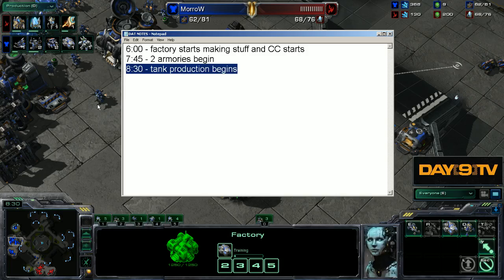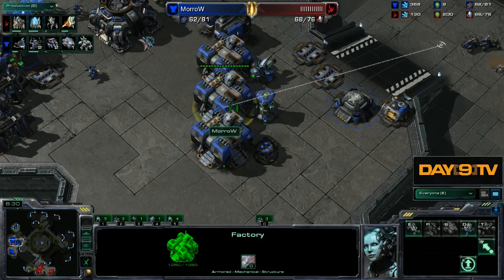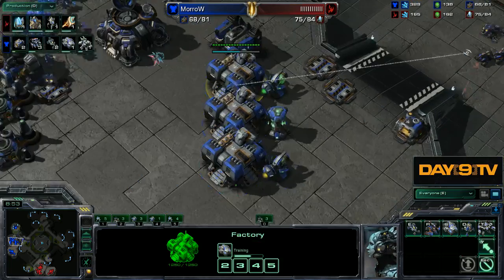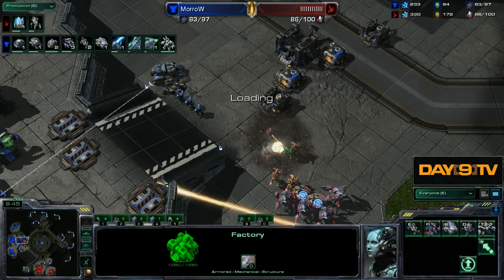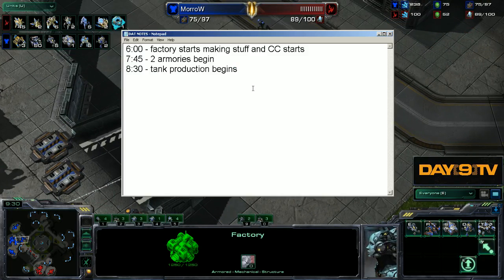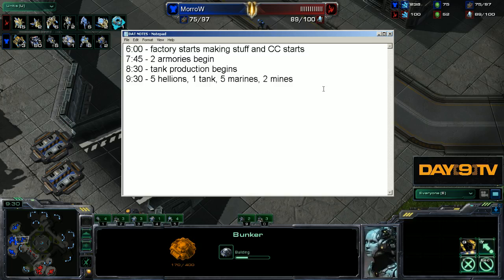Notice how loosely I'm keeping this. I didn't put 'one tank begins and one tech lab gets started on this factory and this factory is idle.' I just want to know about when my tank begins, so that way I can say something useful to myself. At 9:30 I have five Hellions, one tank, five Marines, two mines, and a bunker — or no bunker. I won't even write anything.